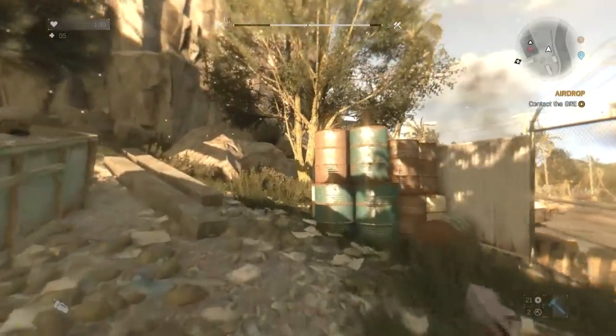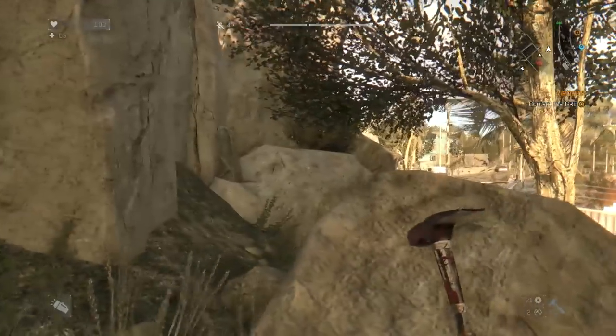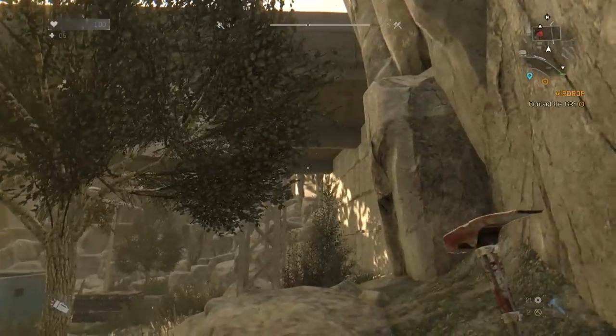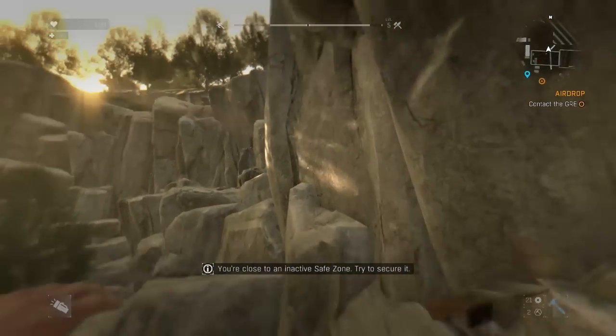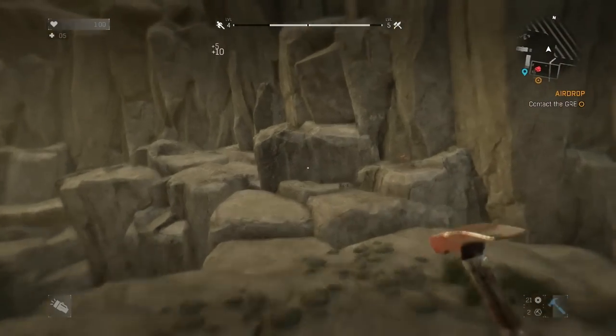It looks like maybe we have to get up on top of the overpass somehow — maybe climb these rocks over here. Can I not jump right there? Let me get up on this rock. So you can't climb that — so how do we get up there? Maybe climb these beams? No — maybe we have to just kind of parkour our way across these. There we go, I think we got it now.